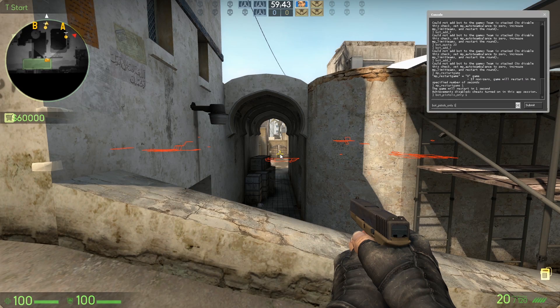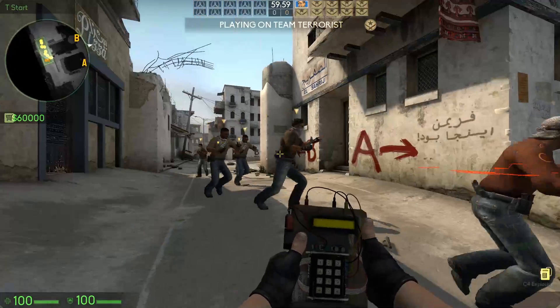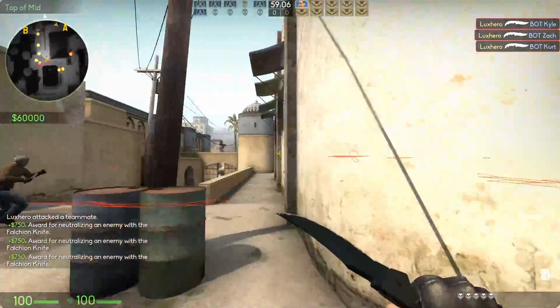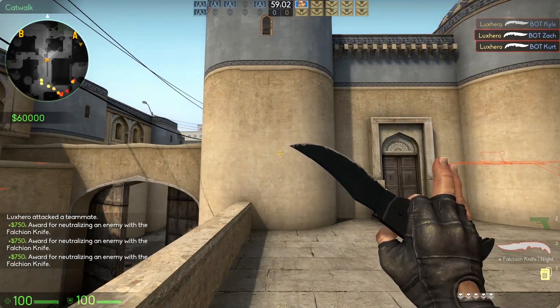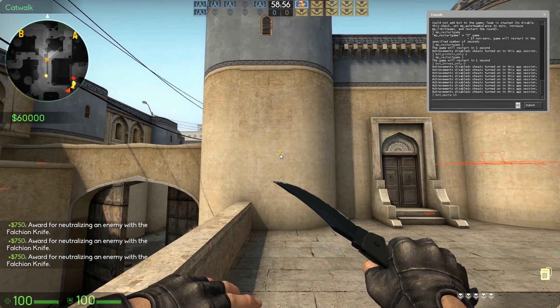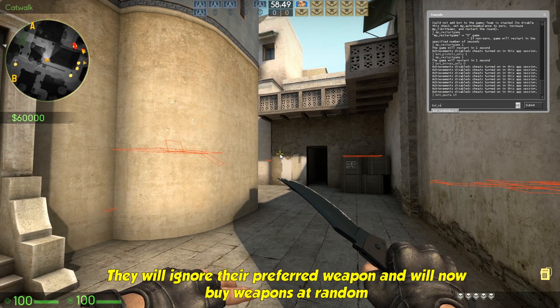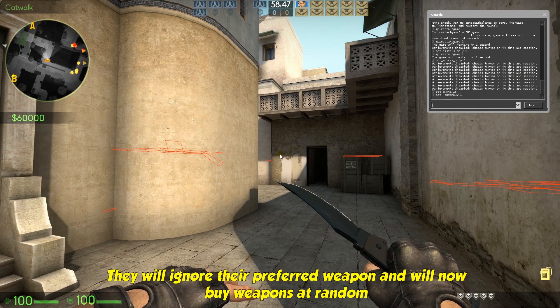Bot pistols only — this will equip the bots with only pistols. Bot quota value — the value determines the total number of bots in the game. Bot random buy 1 — they will ignore their preferred weapon and will now buy weapons at random.